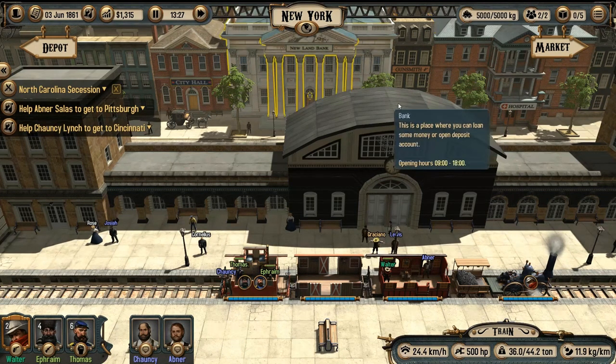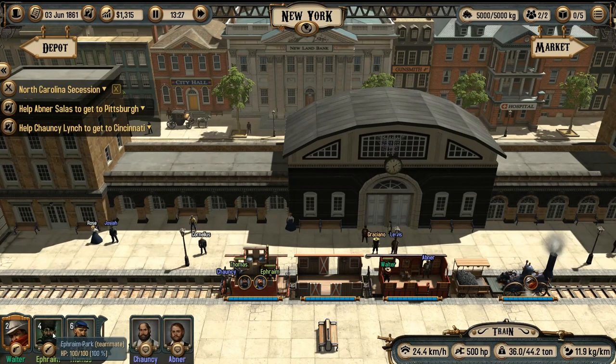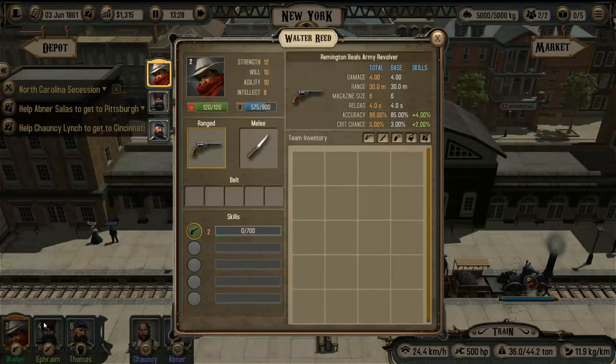But first let's see who we have in our crew. We have three teammates. Each of them can have one range weapon, one melee weapon, and a belt with five slots for different items.